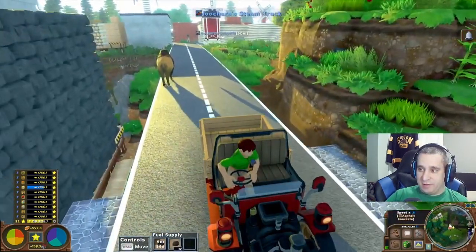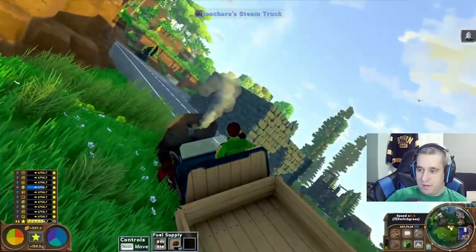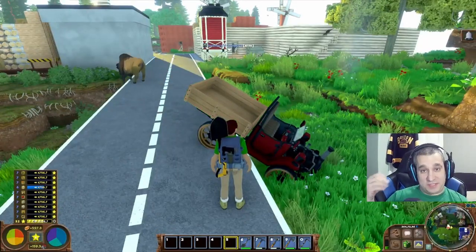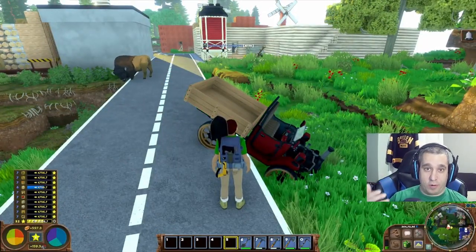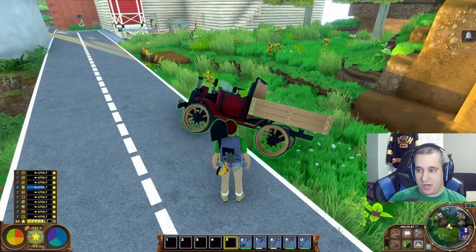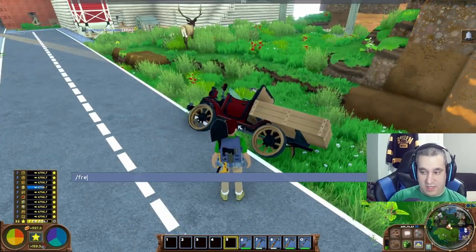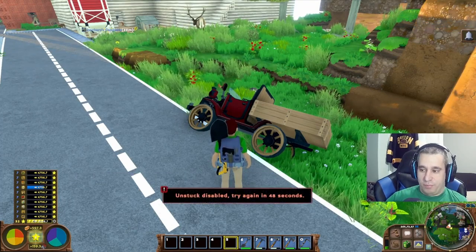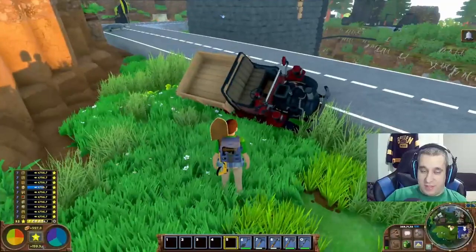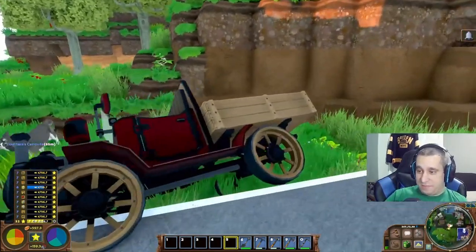If you ever get your car upside down or on its side — because you went off the road or you logged in and it was like that, because Eco servers are funny — you type 'free car' while looking at the car or truck and it will put it flat on its wheels. You can only do it once a minute. To get out of a stuck situation, put blocks under it, then do a free car and drive away.